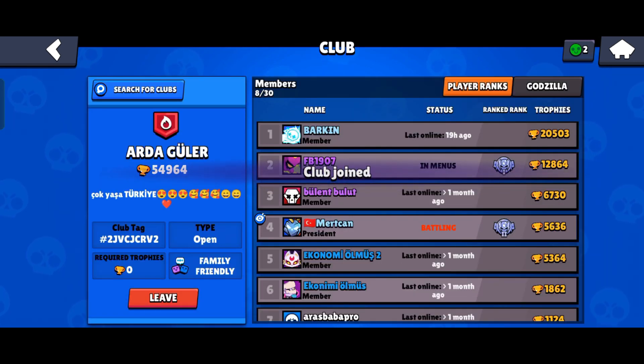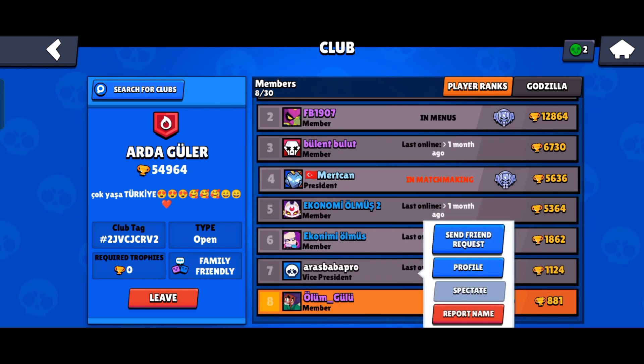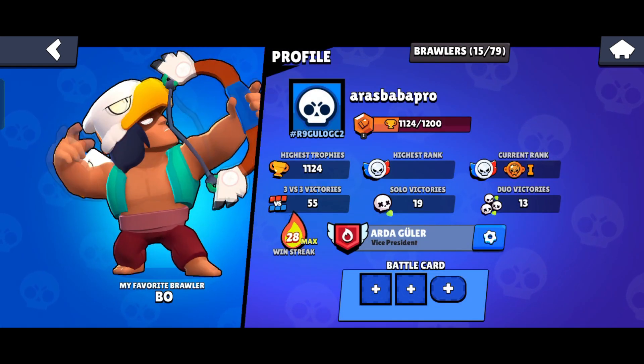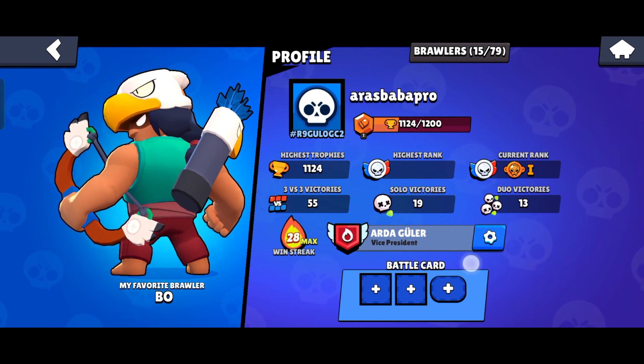When you are in a club, all you have to do — if you are the president of the club — is go and click on a member like this. When you go into their profile, you will see a little gear icon next to their name.